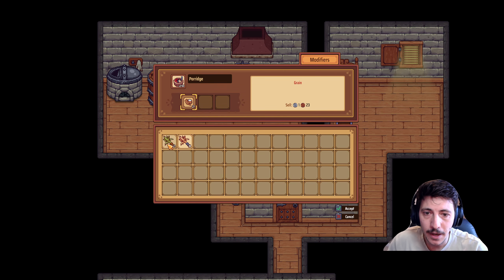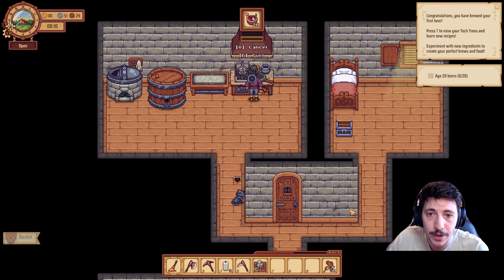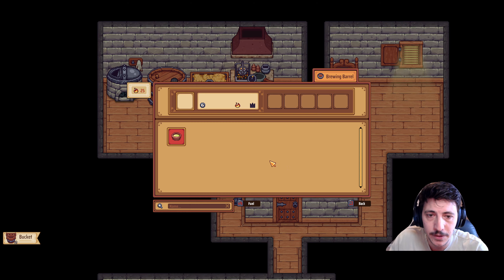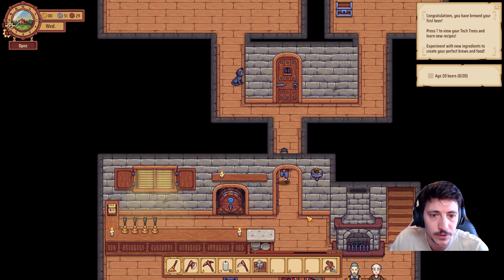We can go ahead and get some food cooking. I would like to get some wheat going. I can either choose the wheat or the barley — we'll make some malted barley. We'll make regular old porridge. We'll need some more water for now, so that'll have to do.